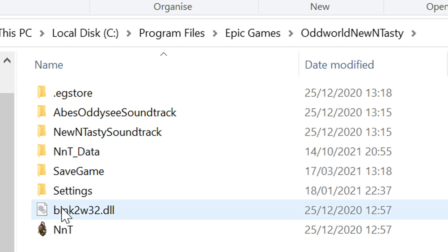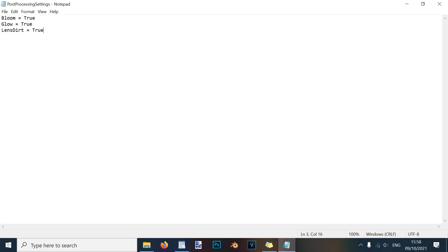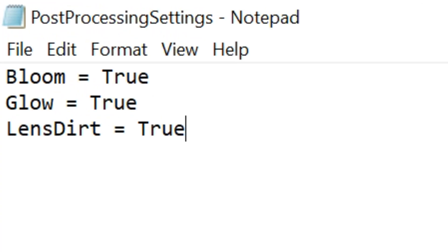Open up the settings folder and locate the file called Post Processing Settings. Open this up in Notepad and you'll see three settings all set to true: Bloom, Glow, and Lens Dirt.